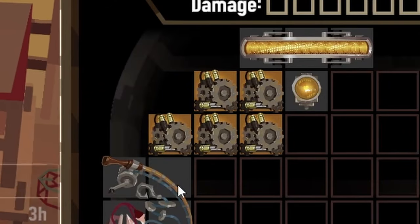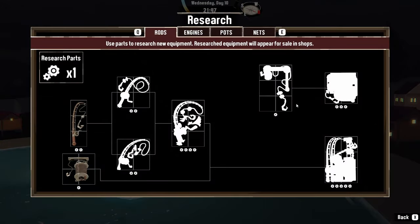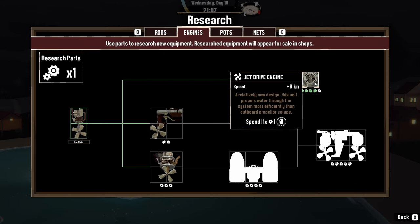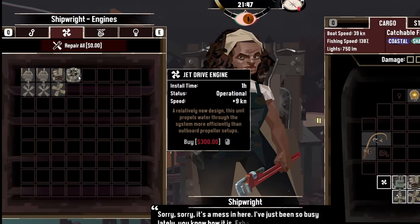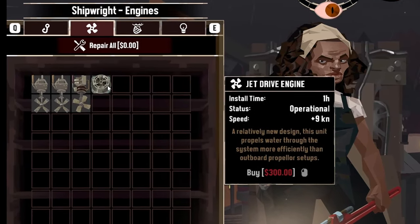Once you've gotten a specific amount of research parts, you can head to any port and open the research menu, represented by a gear, and browse different research trees and invest in them. However, equipment that you unlock won't become immediately available to you — researching them just makes them available for purchase at any shipwright or shipyard. You'll need to buy and install them if you really want to use them.